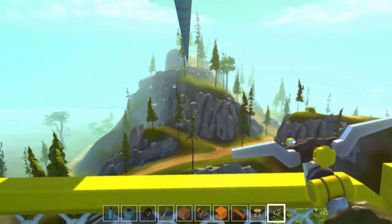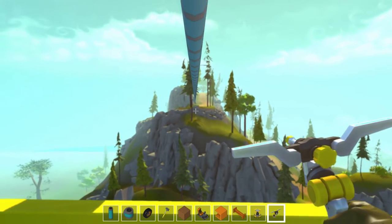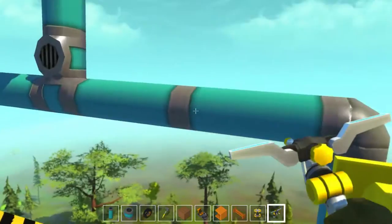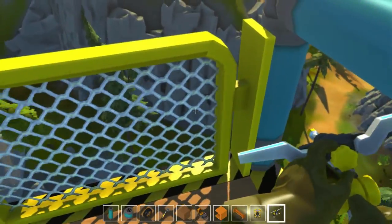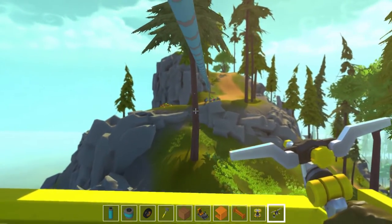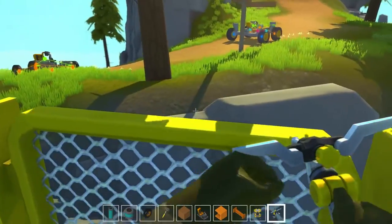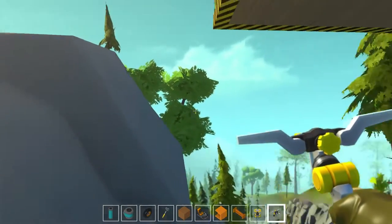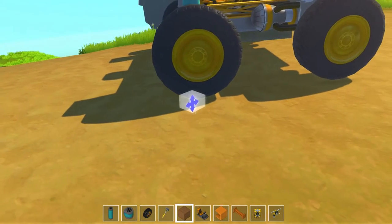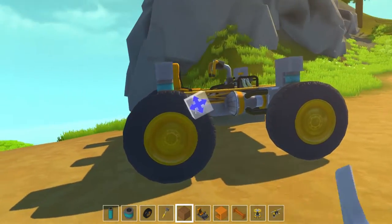I'm going to try and stop this before the edge because I want to build the expansion to put a vehicle in it, which means we have to stop it before that cliff face. How tall is our vehicle? It is generally speaking eight blocks tall. So we'll make it 10 - we'll round it off and say 10 high. That means we need to come down 10 from this thing.